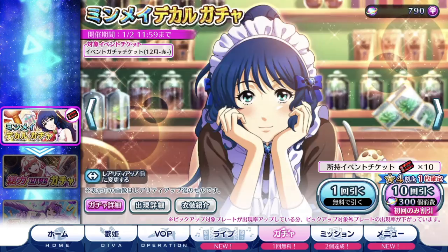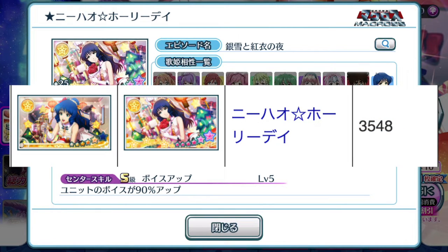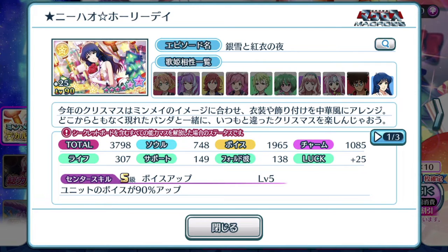Let's take a look at the episode plate. 3,798 total score at its plus 25 LARP value. So without the plus 25 LARP, it's actually at 3,548. If you guys have been keeping up with all the episode plates recently released, at least within this new era of Uta Macross, this episode plate of Min Mei is actually the highest out of all the recent plates that have been released - even higher than Freya's and Cheryl's episode plate with the new life skill. So in terms of total score, this episode plate is the best currently for the recent trend of episode plates. It's not the highest we've ever seen, but it's the best of the current generation.